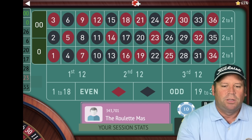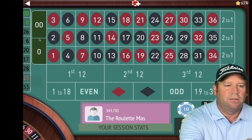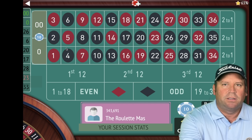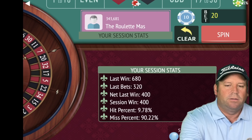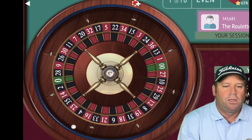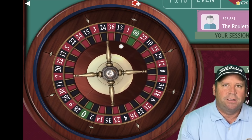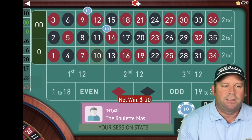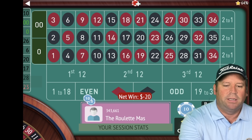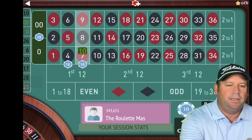Since we're on the zero double zero, let's go ahead and start there with this new progression. We're up $400. He says that's a real big bonus if you do hit the zero when you bet on it because it's only two numbers instead of three. There's a loss, so we're going to add two more — that was the 10 so we'll do the 7 and the 13.